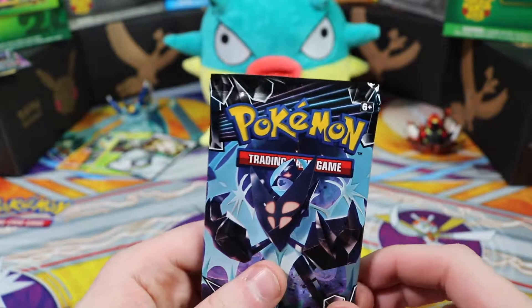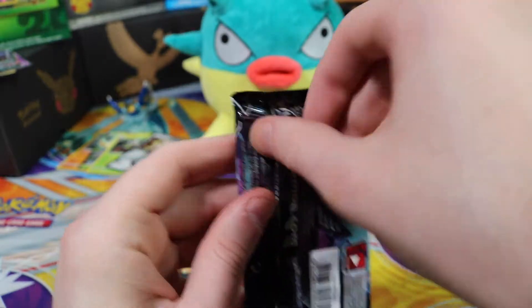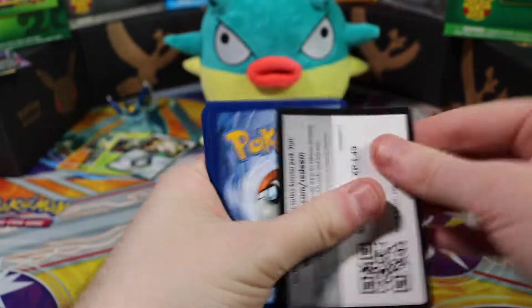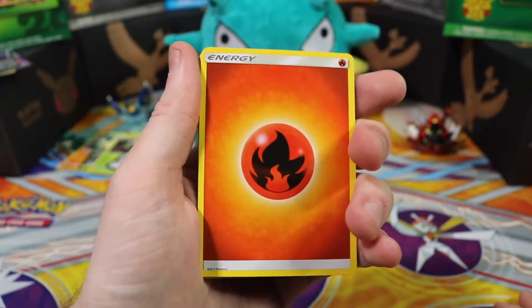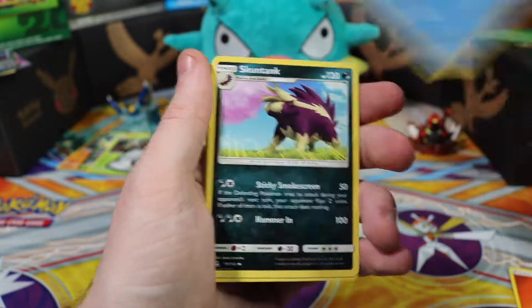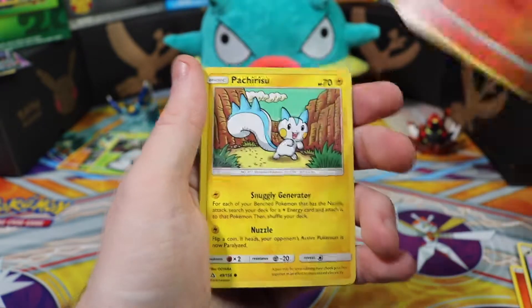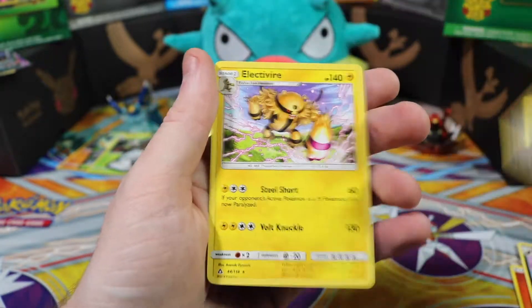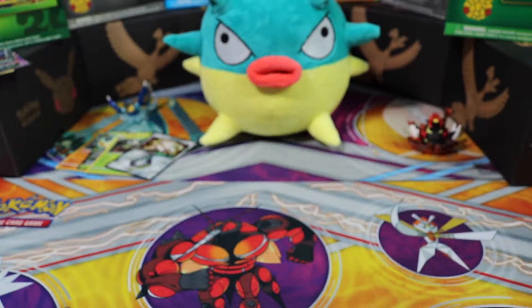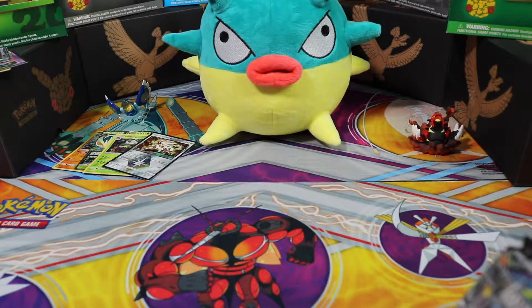Do you understand that this is Araquanid because it's the evolution of the spider? I don't judge things just on face value like that. I don't feel this pack either. Fire energy, Floatzel, Garchomp, Cynthia, Gible, Electabuzz, Chimchar, Pachirisu, Alolan Sandshrew, Type: Null reverse holographic, and an Electivire.